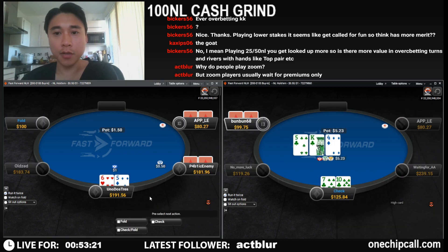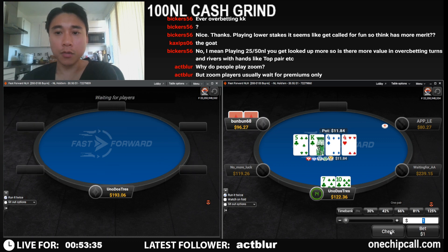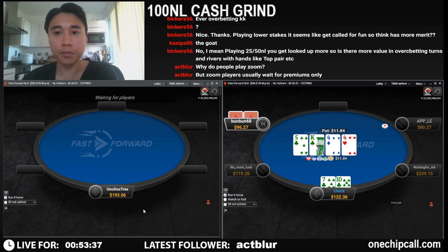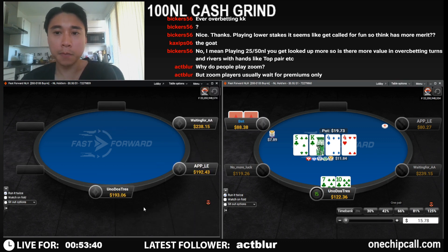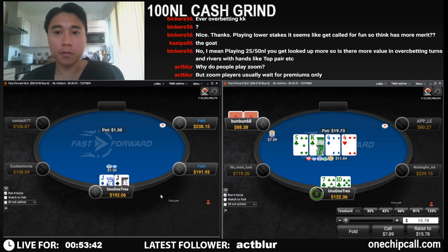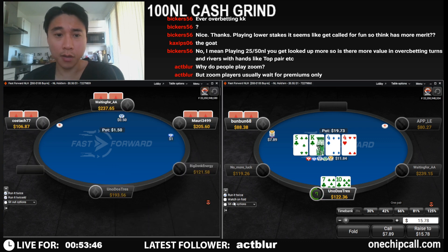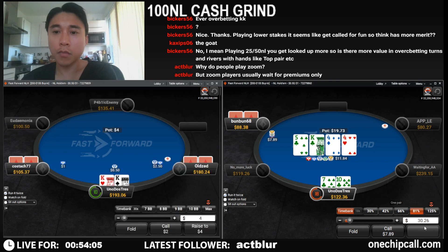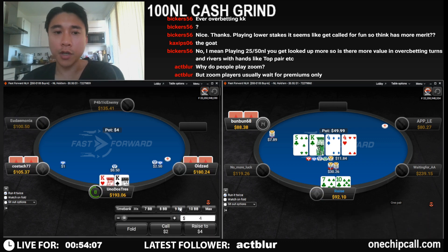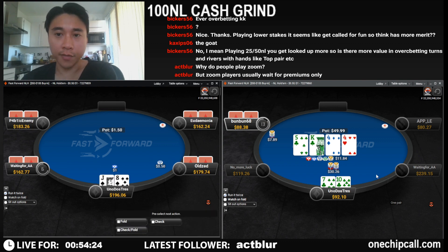Defend ten-seven suited — we're going to check-call versus a quite big c-bet. On this turn card he bets quite big. I think we have a lot more four-x than him so we're going to go for a check-raise. We have a lot of four-x of clubs that play this way as well as pocket fives.